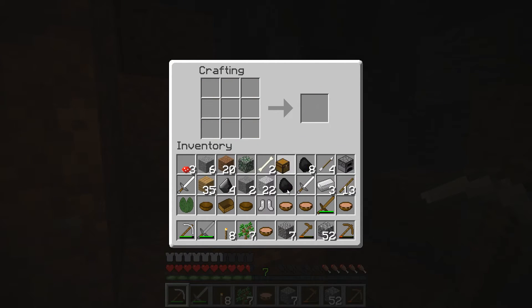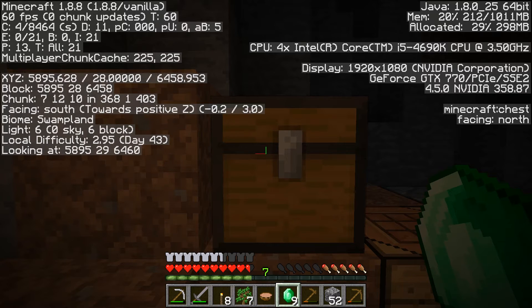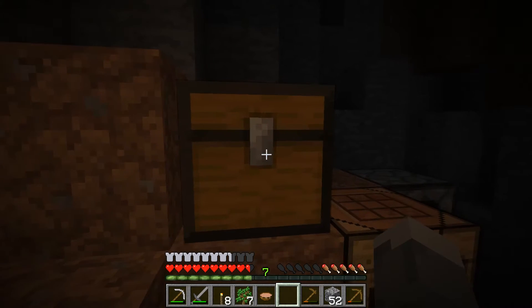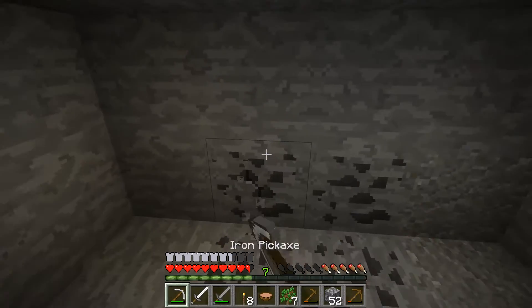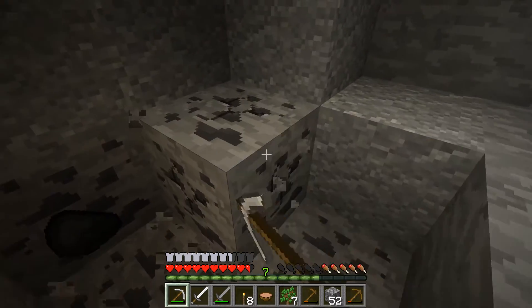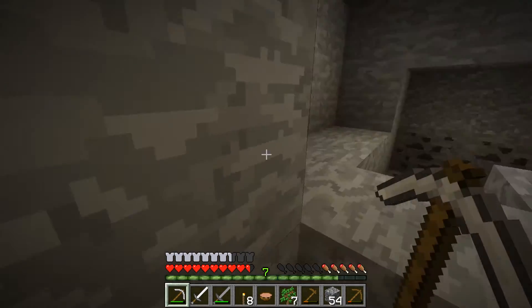I'm going to make a chest as well. May as well store my stuff here and pop these emeralds in — I don't want to lose these guys, especially if I die. Make sure to write down these coordinates just in case anything serious happens. I'm not going to head up for the rest of this episode — I may as well just continue exploring this cave. I am determined that we can find diamonds now. If we found that many emeralds, I think diamonds are going to be lurking around pretty close.